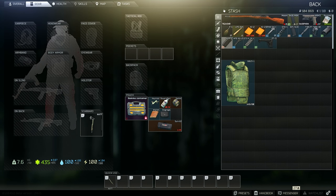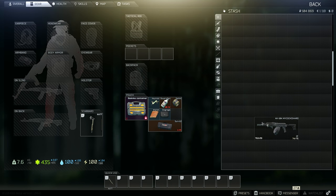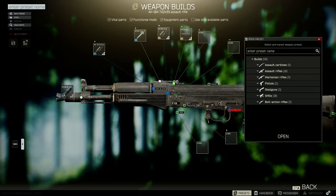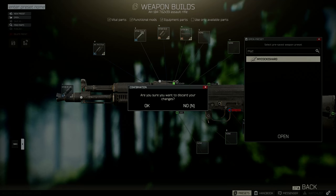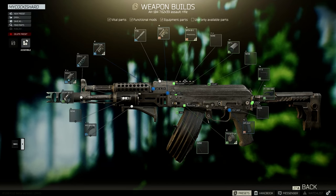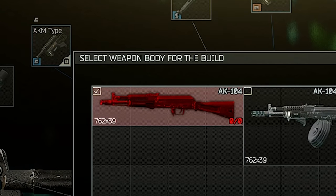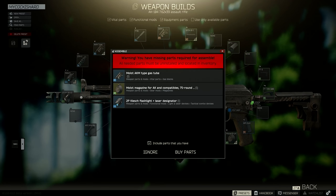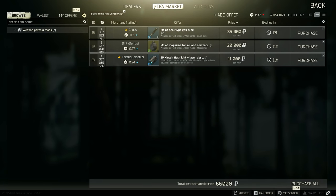Then as you can see all the items are at the top of your stash. What you can do is find the base AK in your inventory, right click on it, click edit preset, and then you're going to want to open your saved preset and click OK to discard changes. Then click the assemble button. It will tell you if you haven't got certain things — so I haven't got the gas tube, the flashlight, and the 75 round mag. You can choose to buy them or choose to ignore them. I'm going to go ahead and buy them for 66 grand.